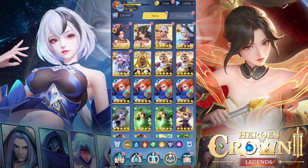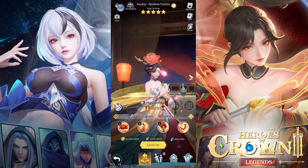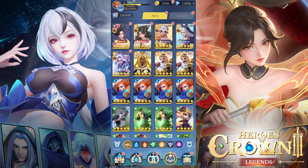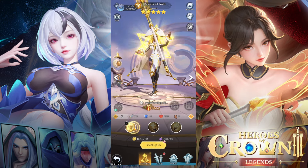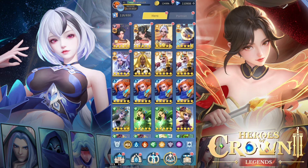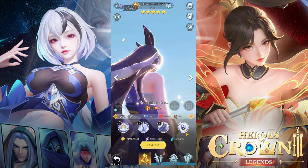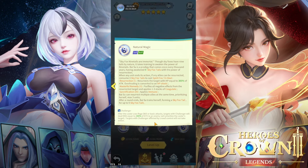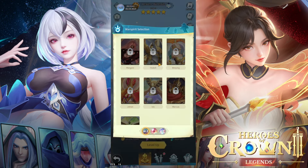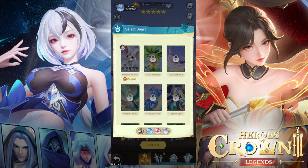There are a lot of characters, and you need to note the differences. Some five-stars are true five-stars, but some four-stars can also be upgraded to five-star — however they only have three skills. For the truly strong characters, look for the ones with four skills. You can also add war spirits and other bonuses to characters, as well as beasts or pets.